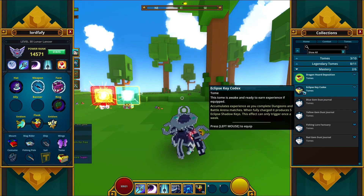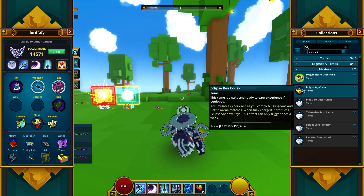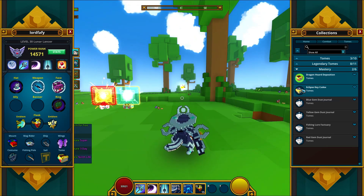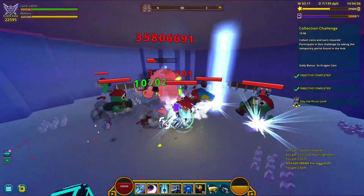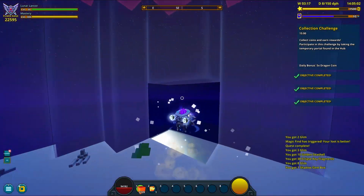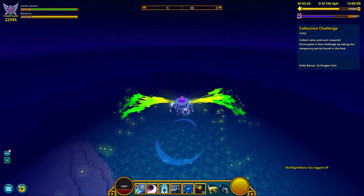The second new toms is called Eclipse Key Codex. This one unlocks upon reaching 270 mastery and once a week it produces 5 eclipse shadow keys. If I'm not mistaken these keys are used in ultra mode shadow towers. At first glance it looks kinda useless, but that's because I'm not aware how fast I'm able to craft 5 keys myself. You can get these keys by simply grinding Huber 9.